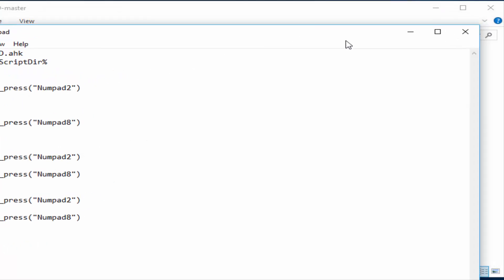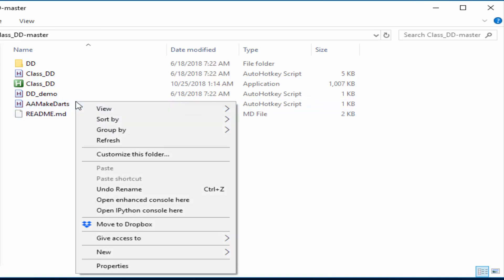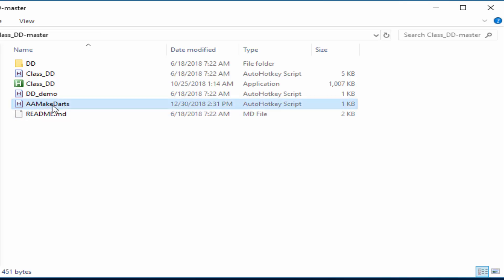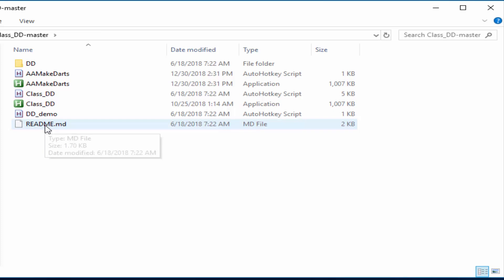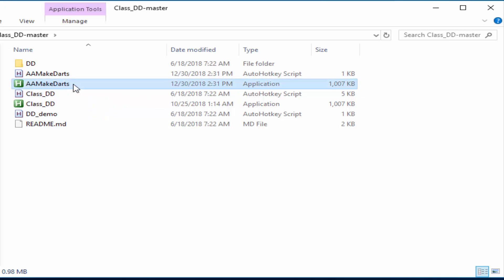Save the file and close Notepad. Then right-click the script and choose 'Compile Script.' Once compiled, the AA make darts executable will appear. Double-click to run it, and press yes when prompted.